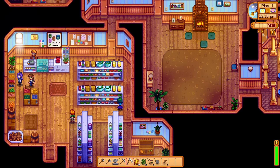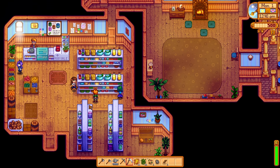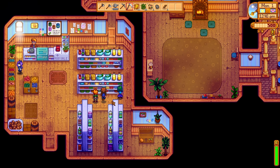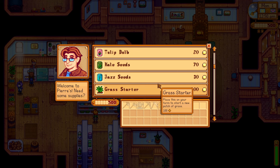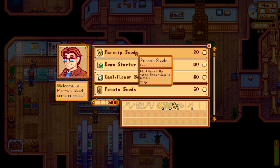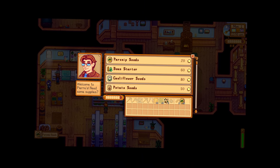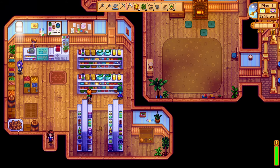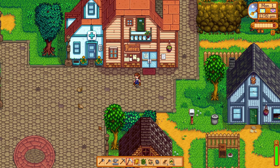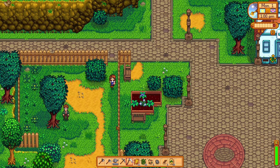It's Farmer Joe. Hello, Abigail. Gotta talk to everyone I see. Don't stand in my way please. Hello, Caroline. So let's buy some seeds. From what my teeny tiny brain has to learn, I think it's best to start with the parsnips. I think that earns you the most money fastest, at least in the beginning, but we'll see.